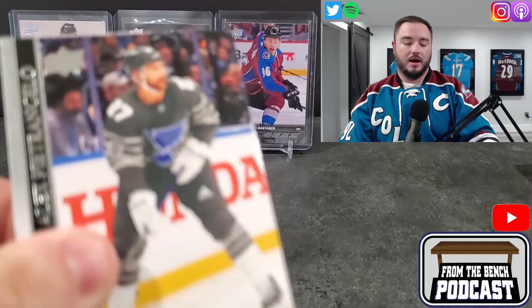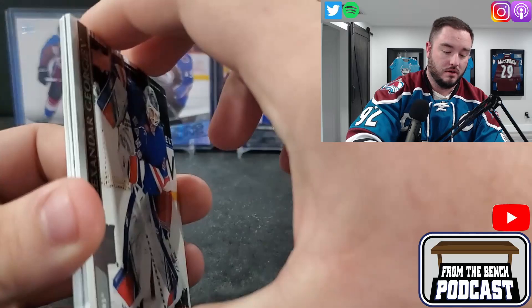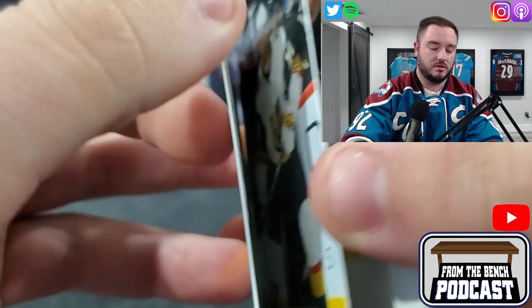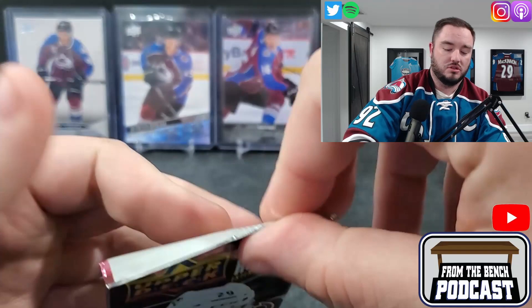Here we go, we got Petro Goryev and he's already sticking — it's crazy. Hoffman and Peyton Krebs for the Golden Knights. Here's our first hit I guess, but a bunch of base cards. You guys have seen all the base cards so we'll just keep on going.